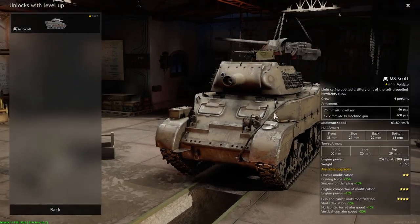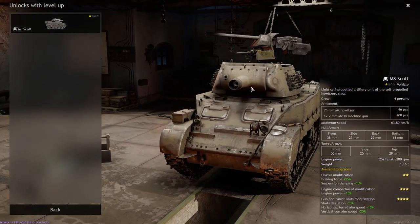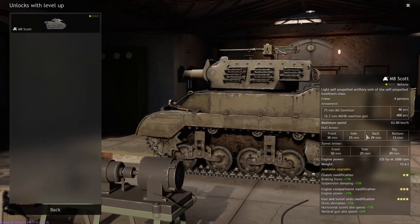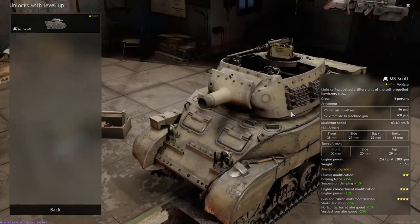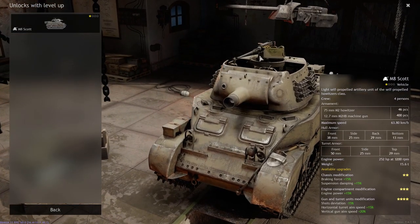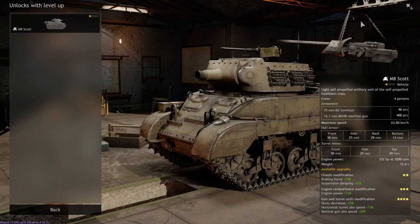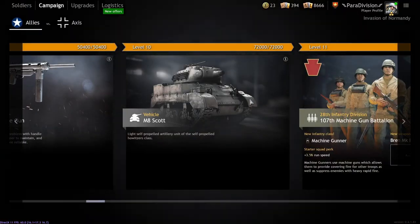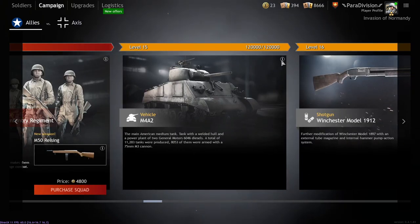The next tank you get is the M8 Scott at level 10 — it has an open roof, which is a disadvantage. It comes with a howitzer and a heavy machine gun but has basically no front or side armor — a strong pistol could penetrate it. As long as you survive though, you have really strong firepower. It's worth playing if you like dealing large amounts of damage and being mobile — it's extremely fast and great for repositioning. Good for players who like to outmaneuver their enemies.